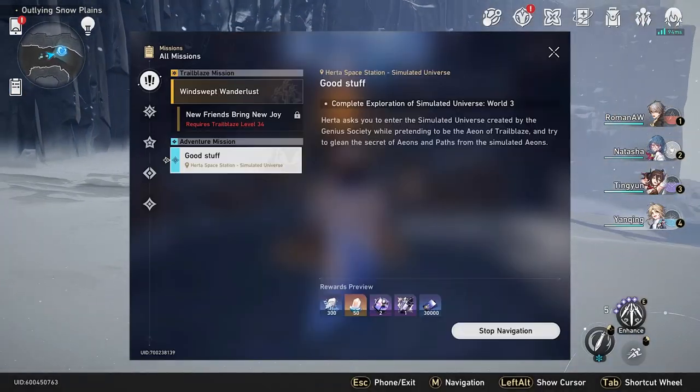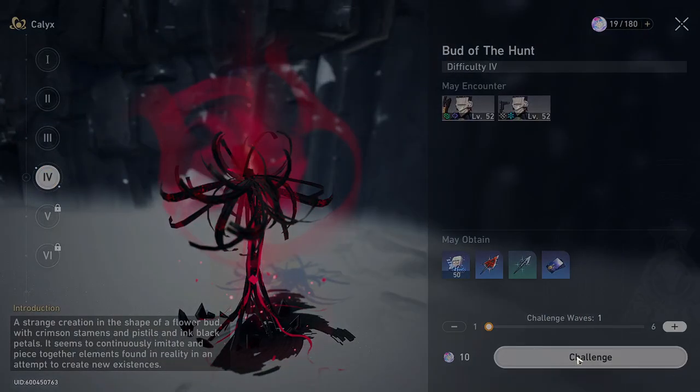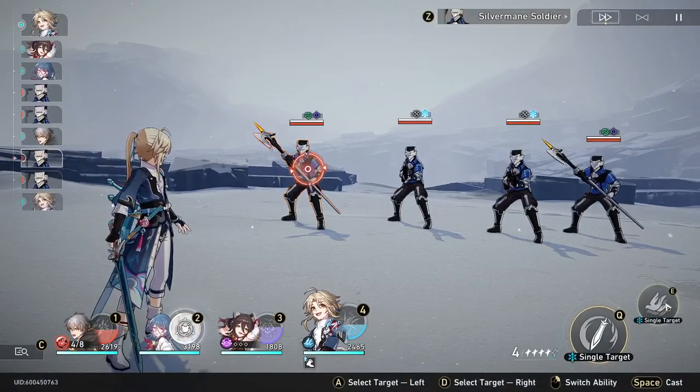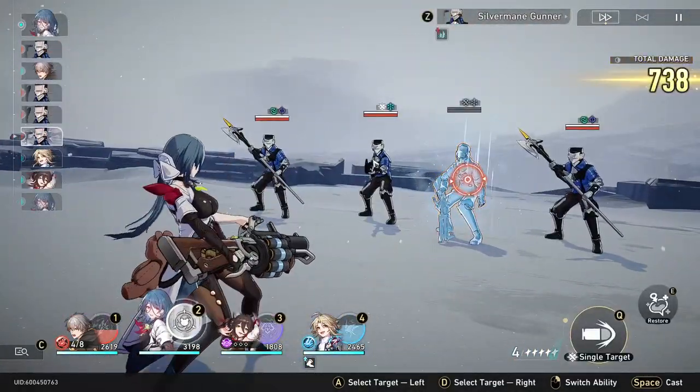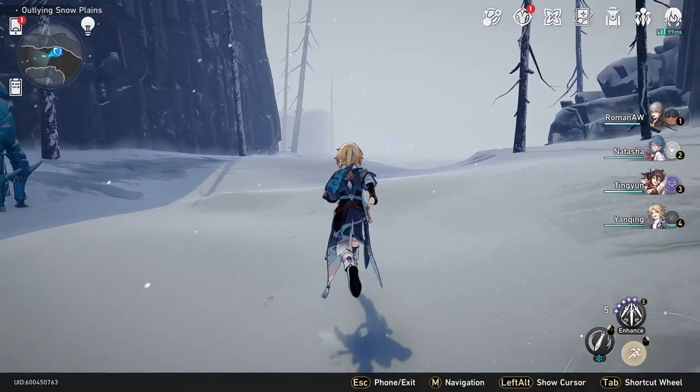So if you're seeing this when you go into your missions and you don't have any more adventure missions left and you just only have the one trailblazer mission left with a higher level requirement. If you haven't played Genshin you may not know this, but these types of games don't want you to progress too quickly, so they'll make you find other means of XP. So you're either going to have to wait for your dailies to reset, or you can watch till the end of the video and I'll show you other ways to obtain trailblaze XP.